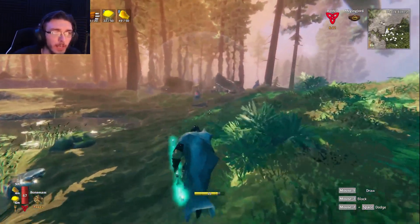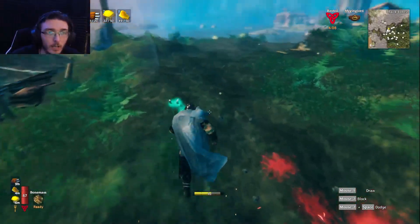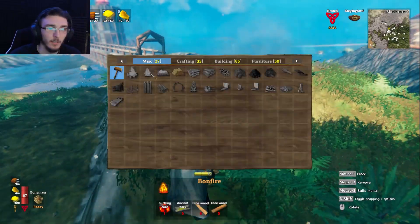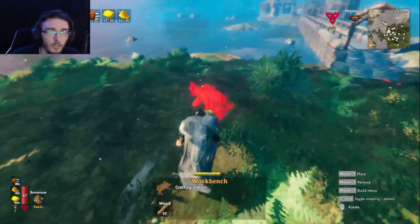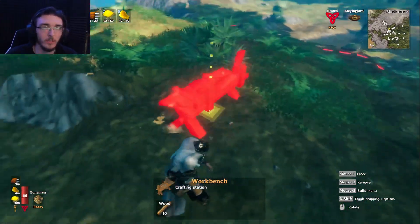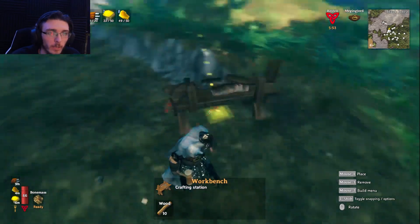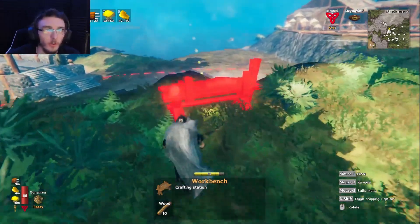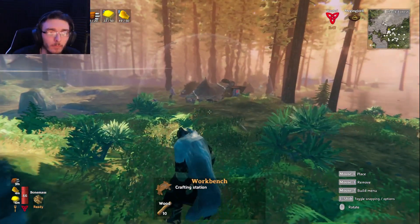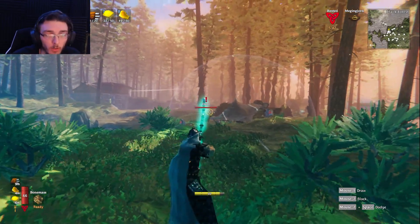The easiest one to use is a workbench. It's not the cheapest one, but that is one that you can use. Using the workbench basically allows you to see that white ring right there — that white ring around this, that's 20 meters from the workbench. It's a 20 meter radius. Items like the workbench give a 20 meter radius around them that basically prevents spawning.